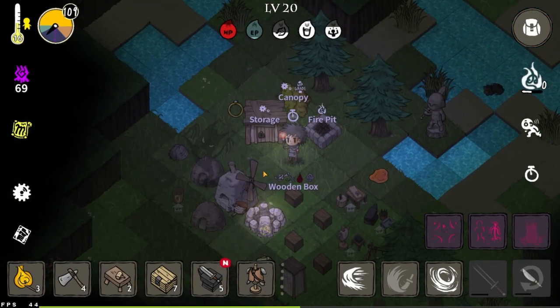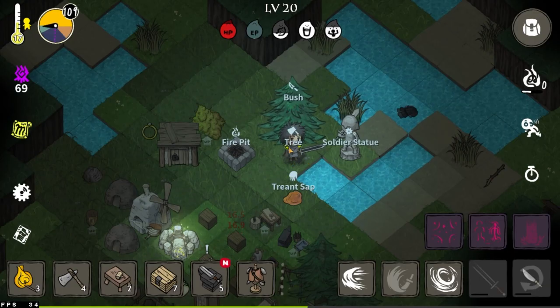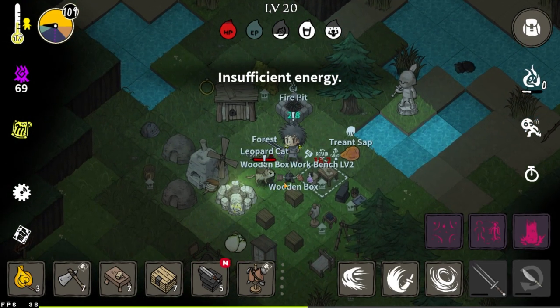Welcome to episode 5 of the Wild Darkness Walkthrough. In this episode, we're going to be getting Ruins of Light 4, while also building a gold farm.